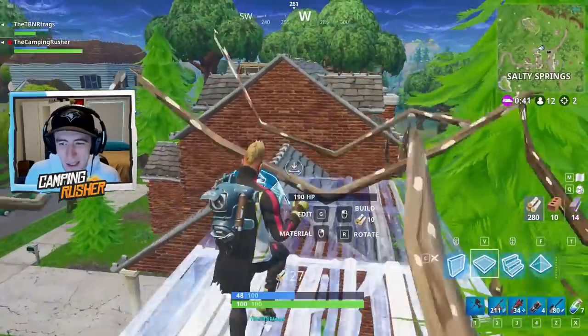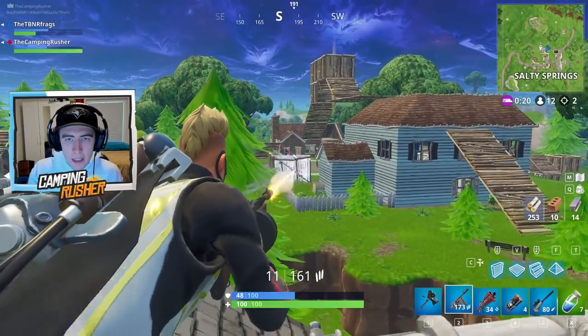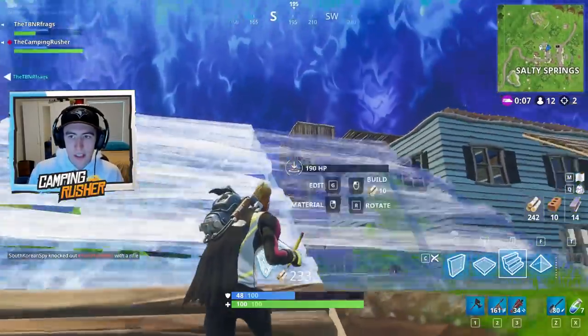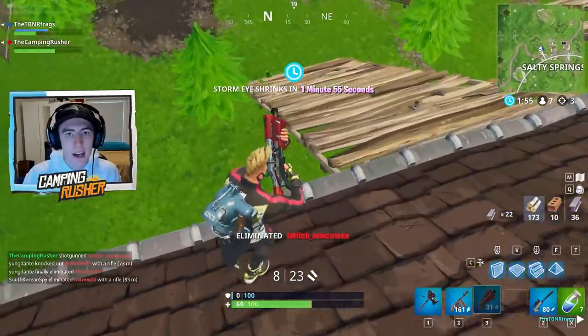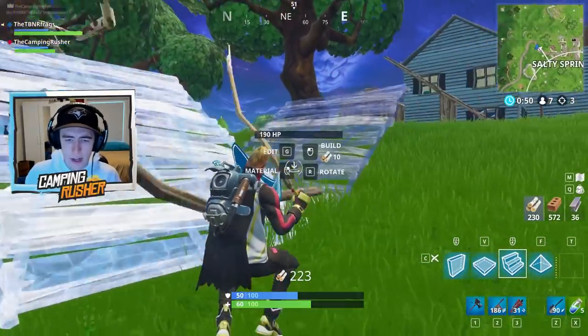Next up are the new Rifts — one of my favorite additions. These are game-changing. The amount of rifts I used in my two and a half hour session was insane. They're located around the map but concentrated in the desert biome. You go inside and teleport to the top of the sky, pull your parachute, and it's like jumping back in from the Battle Bus. This makes it very easy to get from the edge of the map into the action fast.